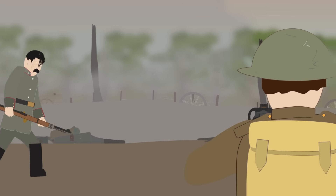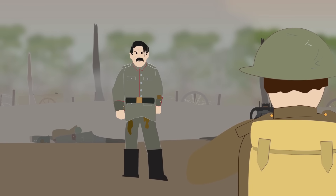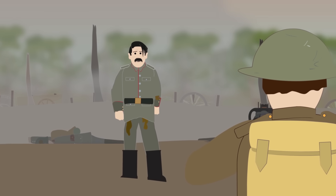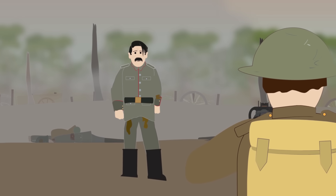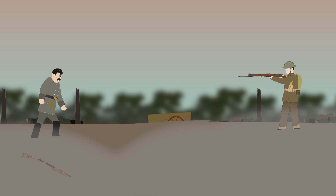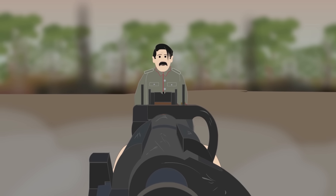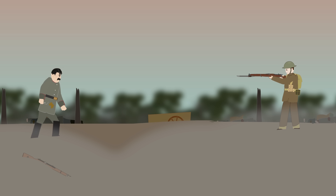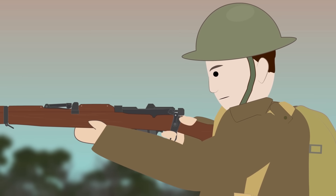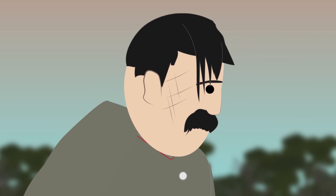Twenty years beforehand, on September 28th, 1918, at the end of a day of horrific fighting at Marcoing in northern France, a wounded and weary Hitler — then a lance corporal — had wandered out of the battle and straight into Private Tandy's sights. Tandy raised his gun and took aim, but was unable to shoot the wounded man and instead let him go. The Führer proclaimed: 'That man came so near to killing me that I thought I should never see Germany again. Providence saved me from such devilish accurate fire as those English boys were aiming at us.'